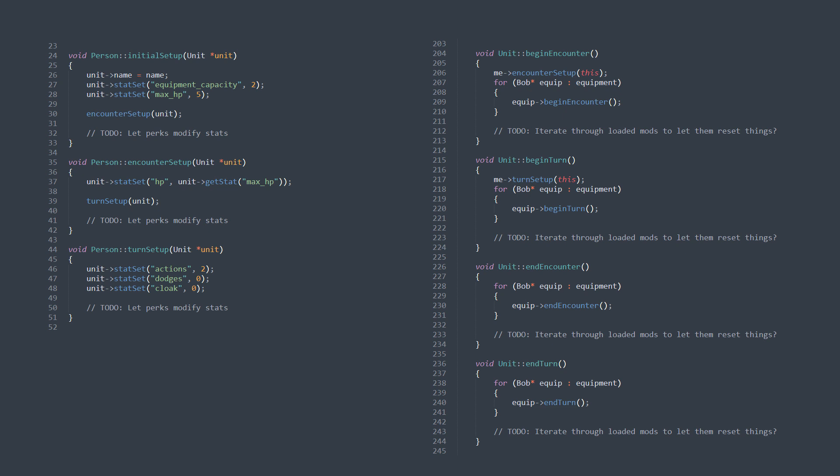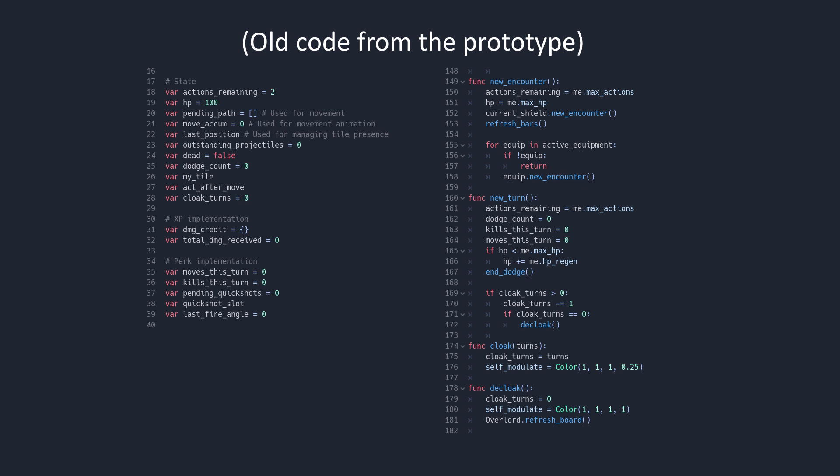I don't have the perk system in place yet either, but basically they'll have an opportunity to alter stats when the perk is added, at the beginning or end of a turn, or at the beginning or end of an encounter. I think this will work a lot better than the old system, and make it a lot easier for mods to add perks that do things I haven't thought of.